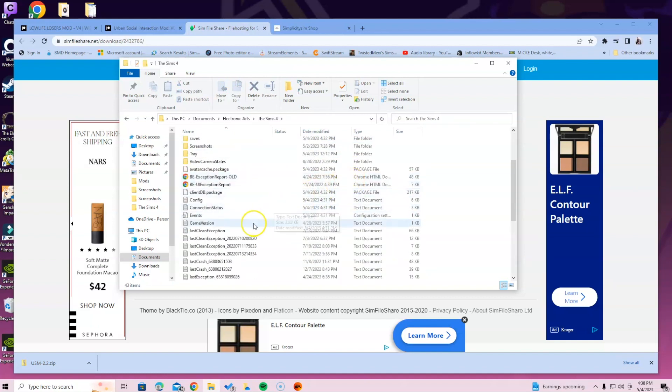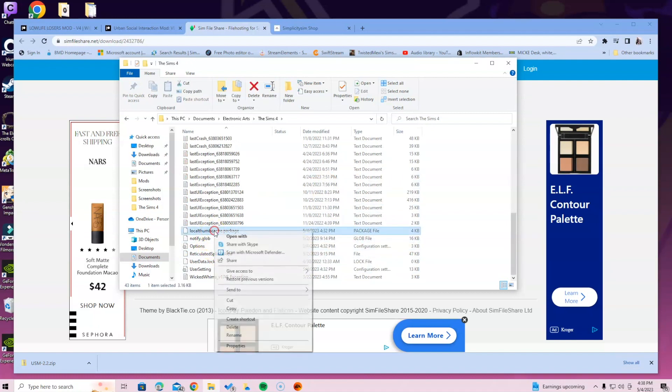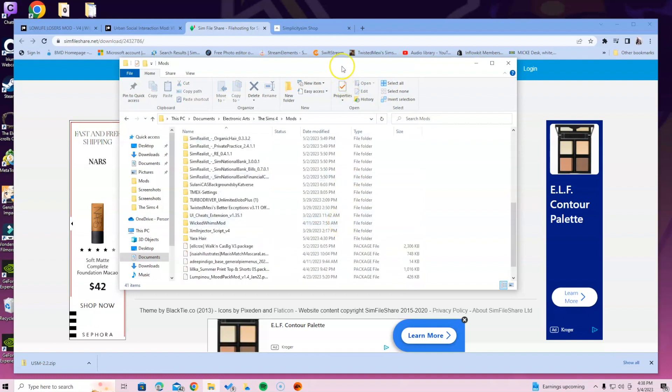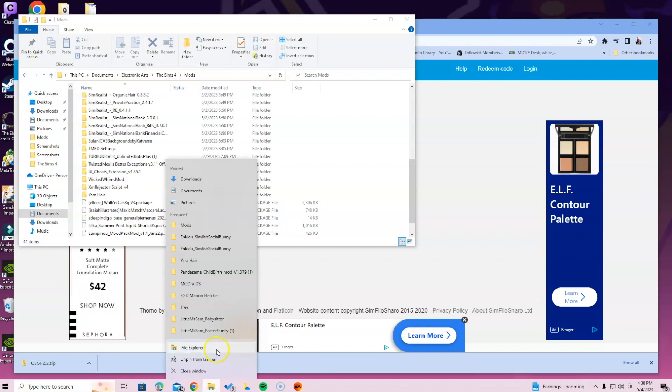Once you're here, go ahead and delete the file called the local thumb cache. Select it and delete it. If you don't see it, don't freak out — the game is still going to work. Once you go into your Mods folder, this is where you're going to get comfortable. Get this tab positioned wherever you're comfortable, then go back to the bottom of the screen. Click on Finder or File Explorer depending on your system, and make sure you right-click so you can see your selections.